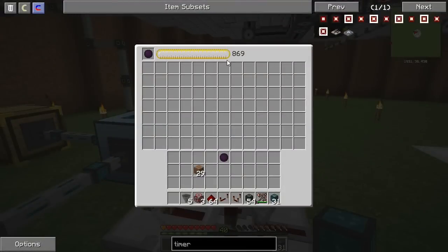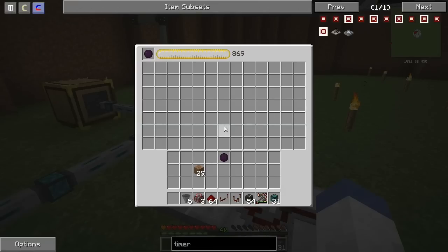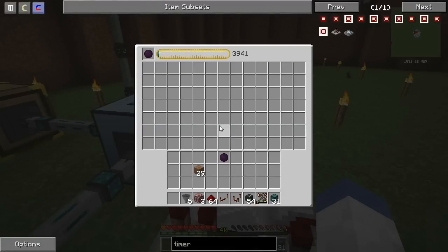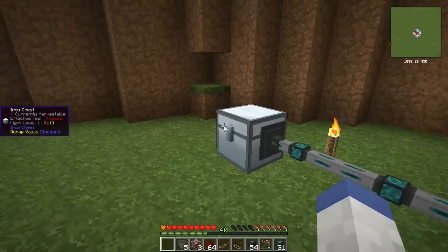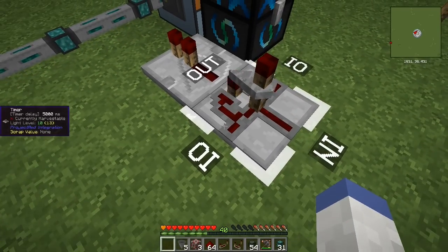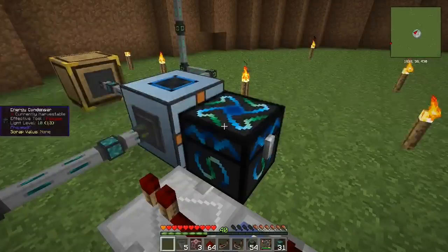It looks like we got some EMC that time. New bag, new bag, new bag — it's going to keep doing this until it gets into a rhythm with the bags, or we'll get something we can actually use. How many is in here? Three. So it's doing it a little bit at a time. We could probably even speed that up a little bit, but for the most part I think we've got this thing running.